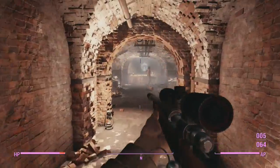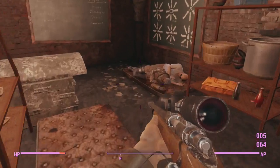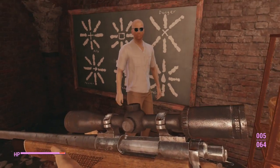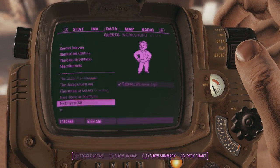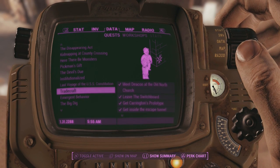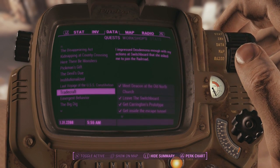I'm just showing you guys Deacon for reference so you know what he looks like. Come this way and talk to Deacon here. Deacon will then give you the quest Tradecraft. All you need to do is play through Tradecraft as you normally would. There is a unique weapon at the end — in the last part he'll ask you if you want the gun; just say yes and you'll also get the unique weapon called the Deliverer.